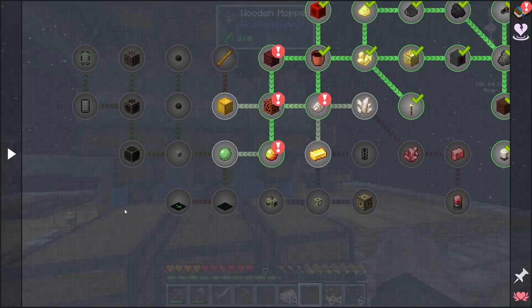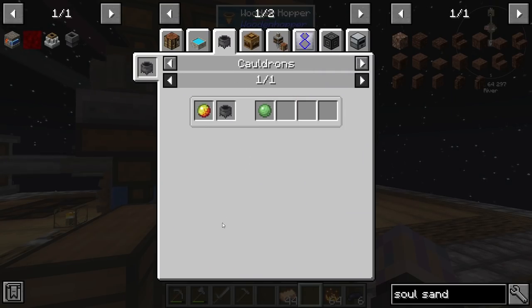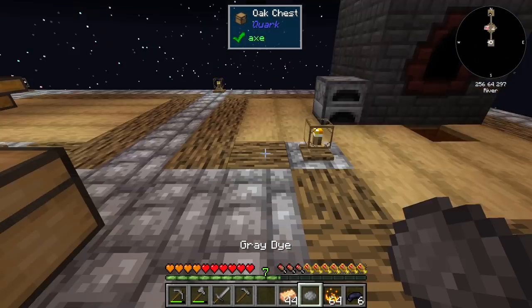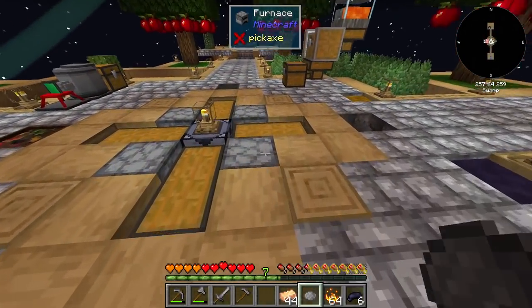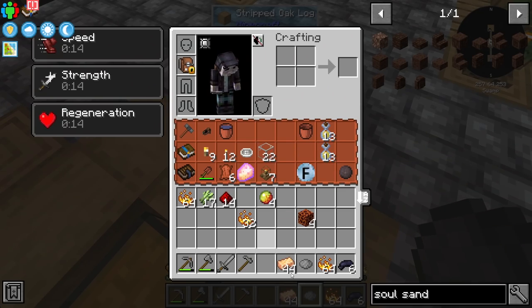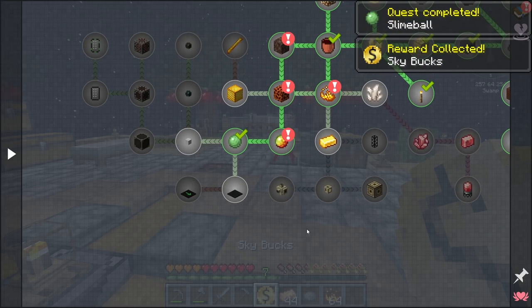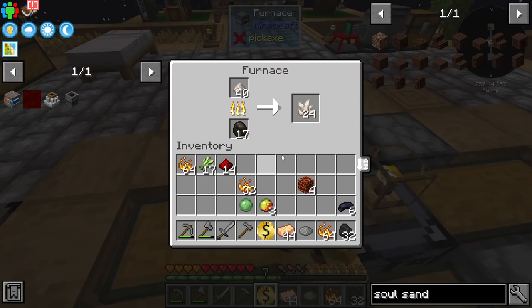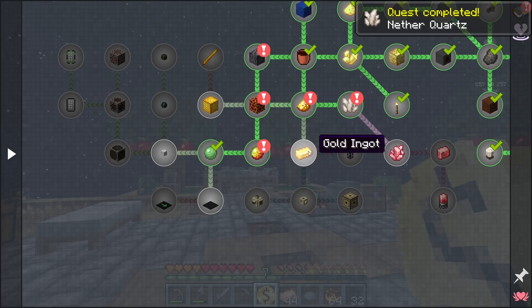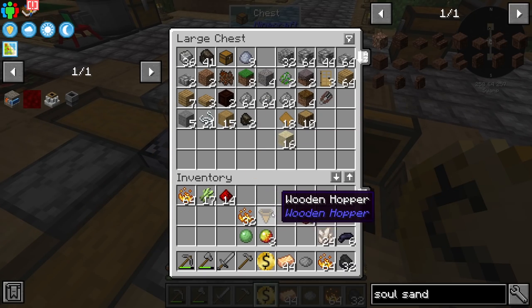I skipped the black dye quest — it was way up there. We also need slime — that's just magma cream and water, we can get that done really easy. We also get some gray dye as a bonus output sometimes. Got our first slime ball! Now I want to jump over here and test out this item pipe — I've never actually used it but I think it requires a hopper.